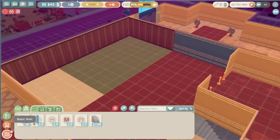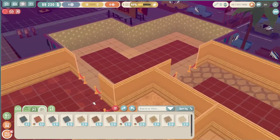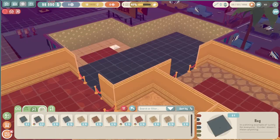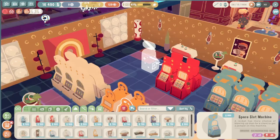Instead, it allows you to freely build and destroy walls inside your casino and to customize floors. As any self-respecting billionaire, we of course unlock all items, and you start with a nice amount of money.